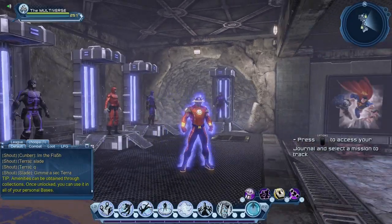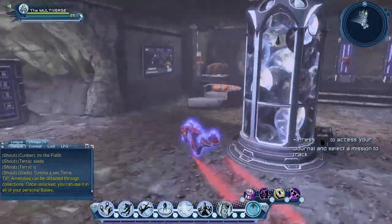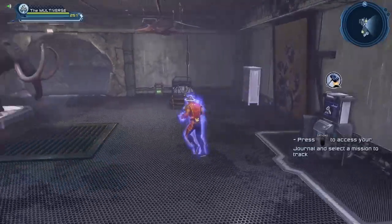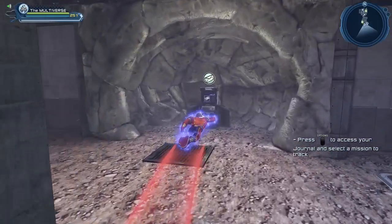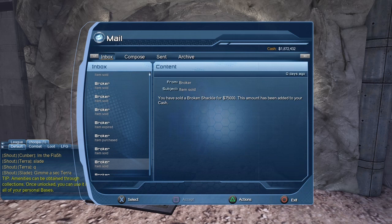Just for fun, this is the base of my character, The Phantom — The Ghost Who Walks — my first main character. Sadly this character only has one mailbox. But basically this is how you make money in DC Universe Online: you sell hundreds and hundreds of collections. It's pretty much that simple.